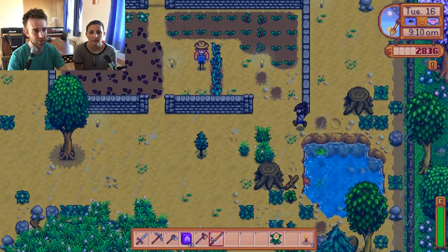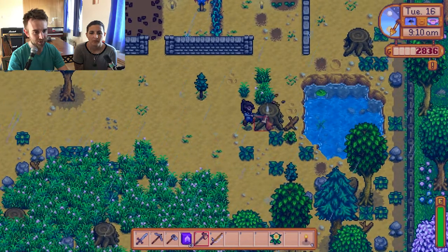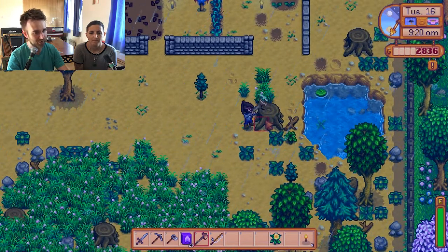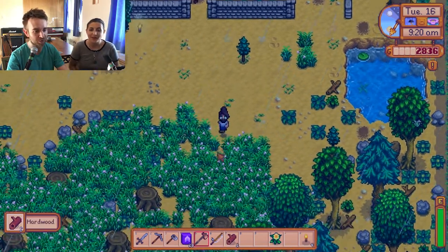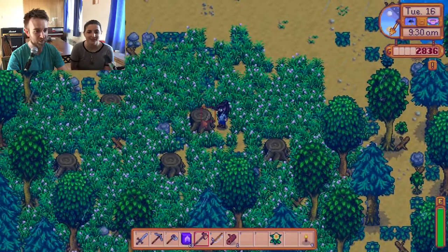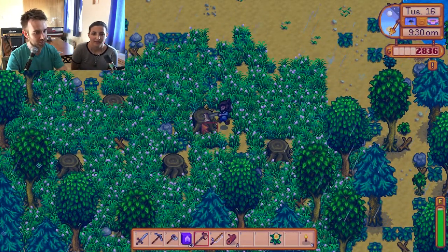I guess we can probably hack at some of the stuff down here as well, now we have a copper axe. Can we get rid of these? We can - we can actually harvest the tree stumps now. The big ones. Hardwood! Oh yes, I told you - that's why we need the heavy-duty axe. Awesome, awesome, awesome. I wonder what we can do with hardwood other than save it for the bundle.